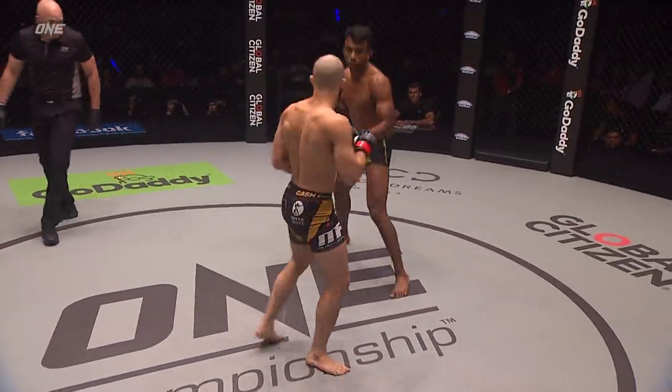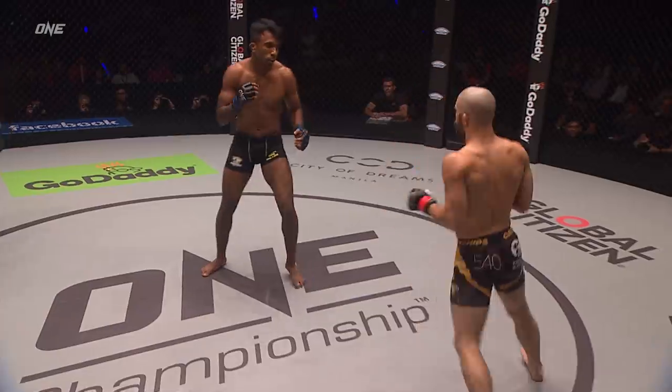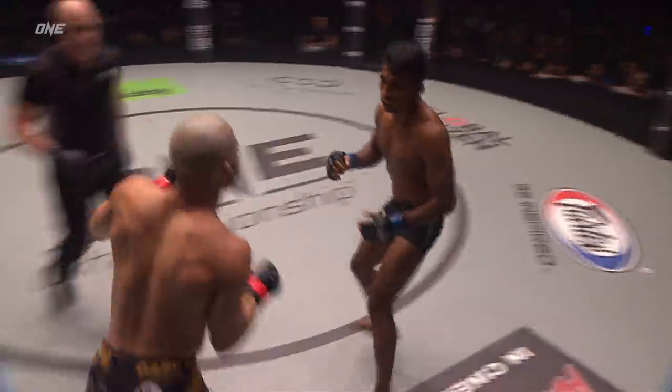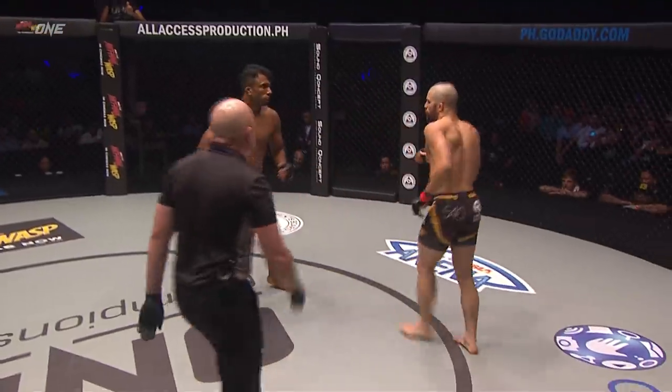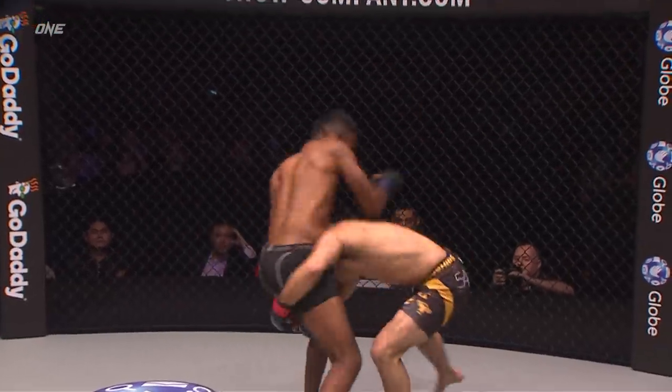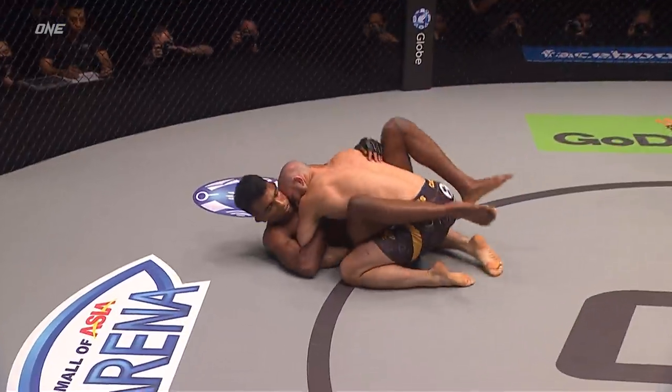Tonin looking to control center cage, probing with the lead hand. Drifts off to the left side of Raju, lands a right of his own. Raju backs him up now. Tonin's gotta be careful not to drift off to his left. He ducks under — there's the takedown from Tonin.